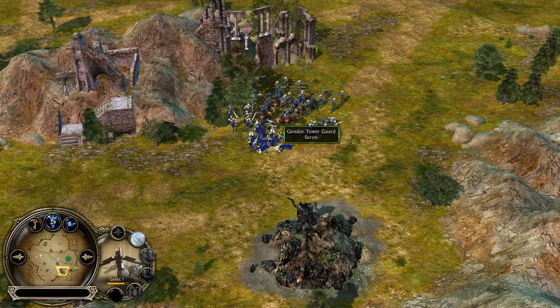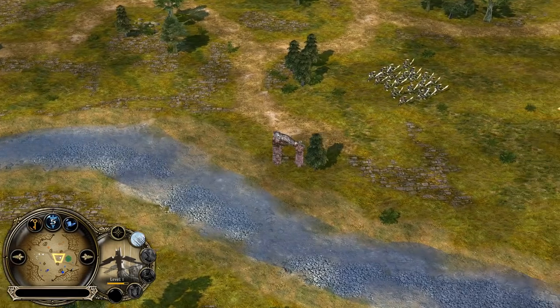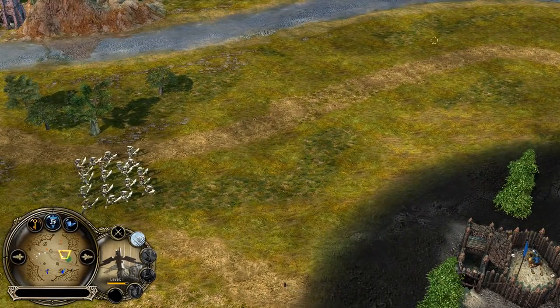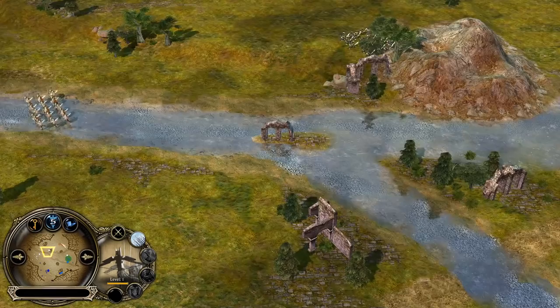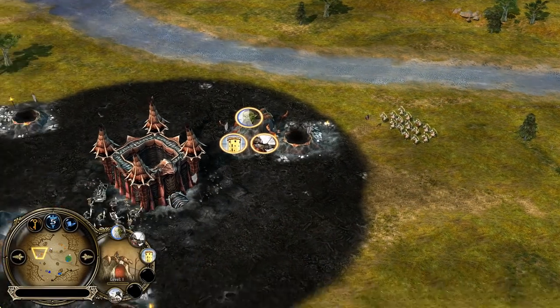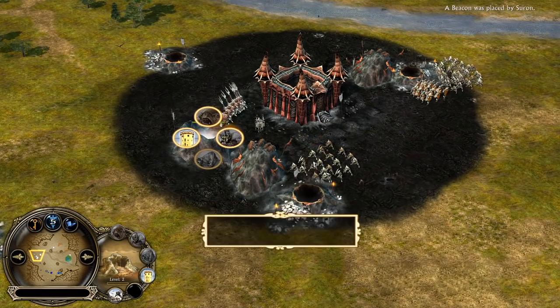On top of that, you are losing damage and armor. Debuffing in BFME2 is really powerful because you are able to not only nullify the leadership — just like in Rise of the Witch King — but also nullify the enemy buffs, for example from the Rallying Call. We have Uruk-hai leading forward; Uruk-hai are of course stronger than Goblin Warriors, and there are no Half-Troll Swordsmen existing in BFME2.